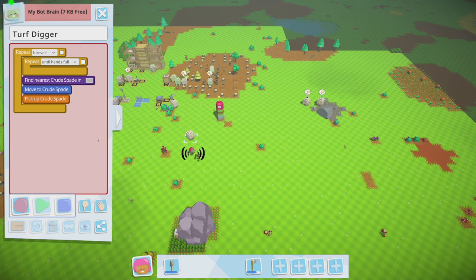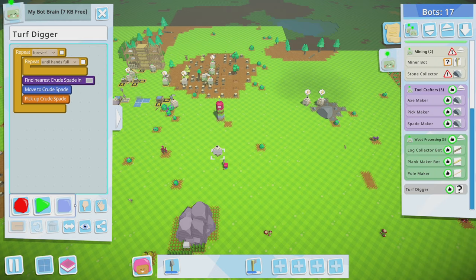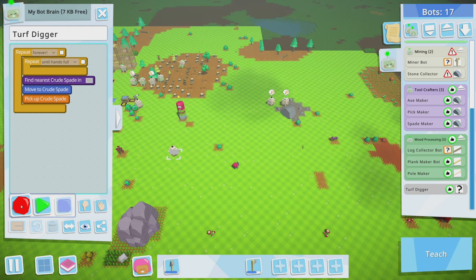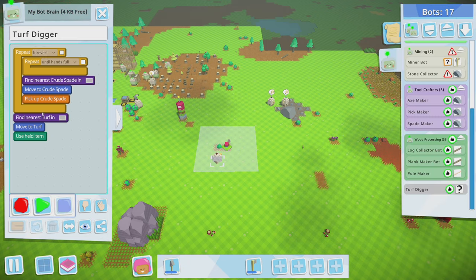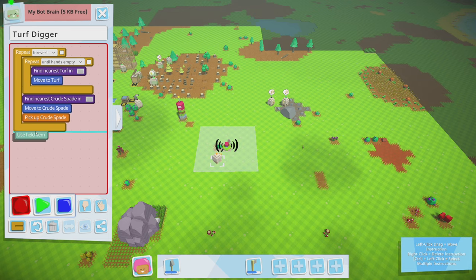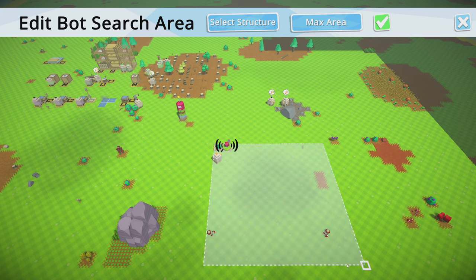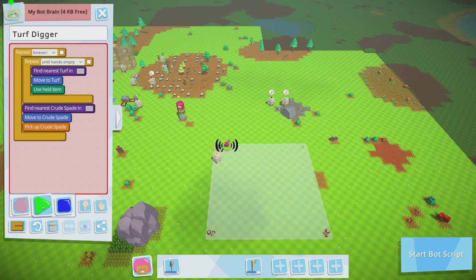Whoa — stop it, stop it, stop everything! Okay, here we go — find nearest turf, move to turf, use item. Until hands are empty we need to go find a new spade. Then let's edit the area and shrink this a bit. And then let's just play it and see if this works.